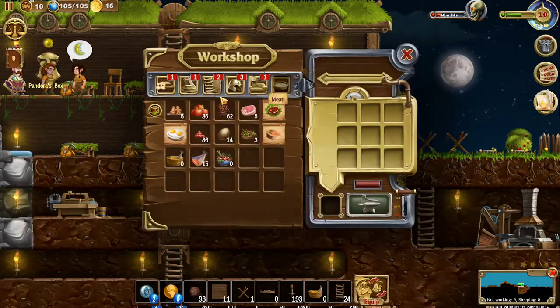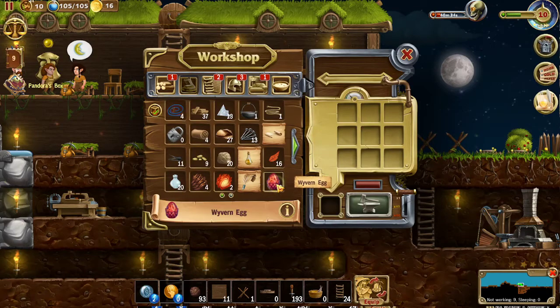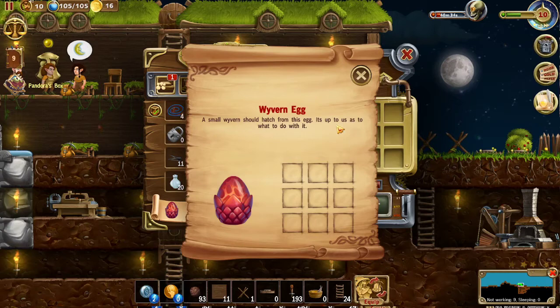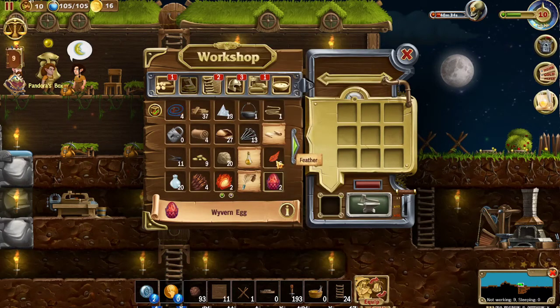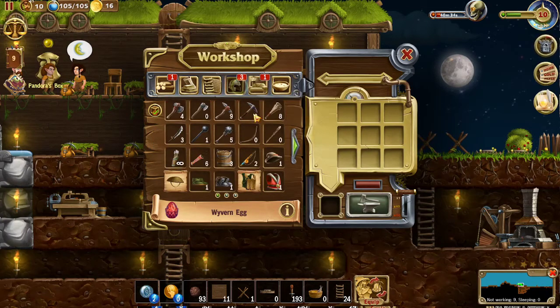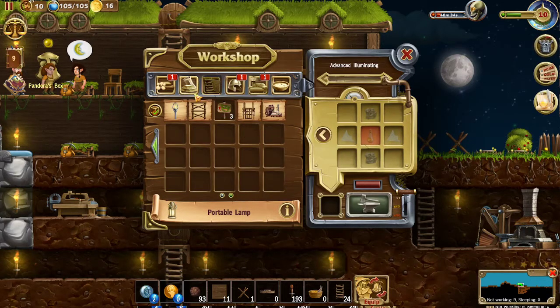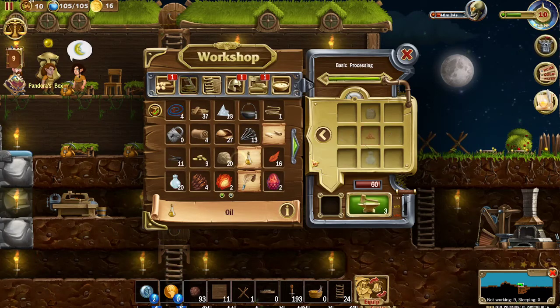We were making some glass bottles. Oh, what are those? Wyvern eggs - let's see what the information says. It's up to you as to what to do with it, so we might have to do something with that later. I think we needed to get some oil so we can make some lamps. We need stone, berries, and a bottle - that's under basic processing. Let's make 12 of those. Then we'll go to portable lamps and make as many as we can. It only made three - I must have done my math wrong. The lamp goes in an equipment slot with a minor skill increase.